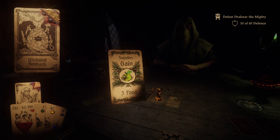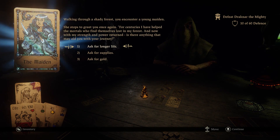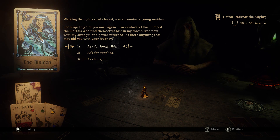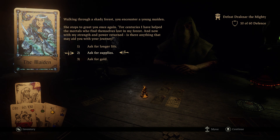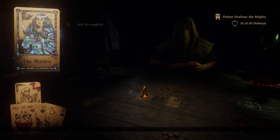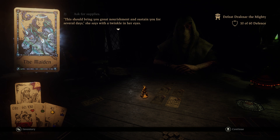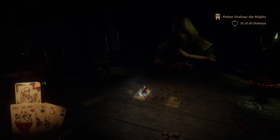With the raiders defeated, you search the area for supplies - oh thank goodness. We might not have to go to a shop just yet then. Meredith - walking through the shady forest, you encounter a young maiden. She stops to greet you once again. 'For centuries I have helped the mortals who find themselves lost in my forest. With my strength and power returned, is there anything that may aid you with your journey?' Supplies, simply so that I don't have to worry about them - we've got a max life of 130 already, and 45 gold I could just use to buy supplies. Let's go for supplies. Three food, nice - eight food, very nice.